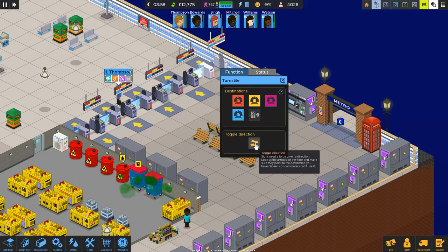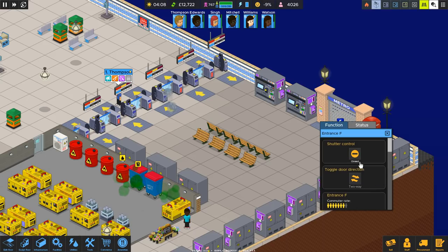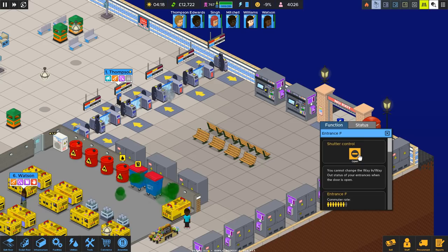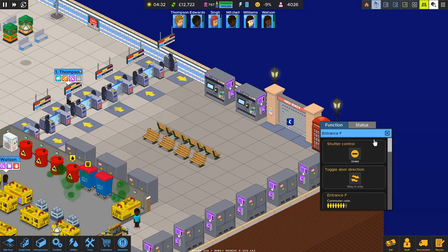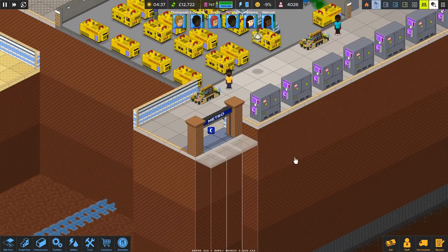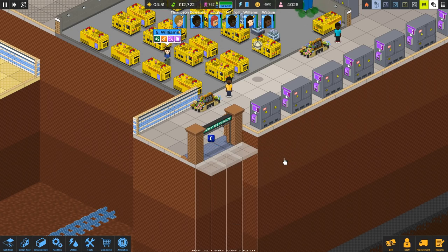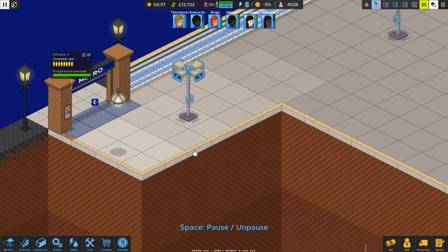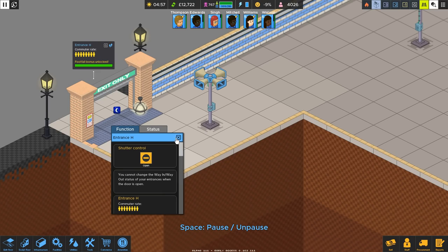We'll switch this around because it's an entrance. We also tell these that they are way-in only, open up. So way-in only — no exit — and we open up. So way-in only, open up. Is everyone gone? Yeah, everyone's gone, so I can now pause. Way out only — there we go.